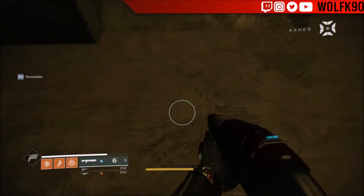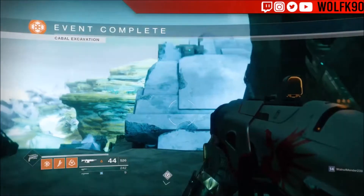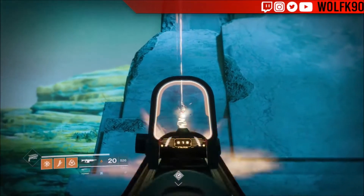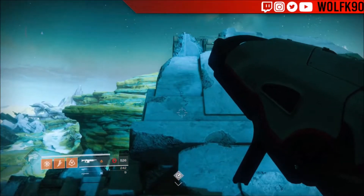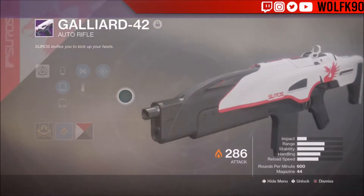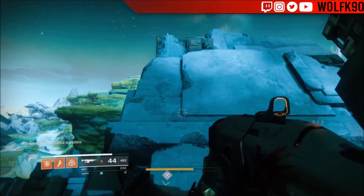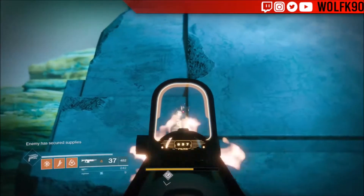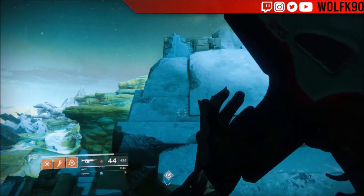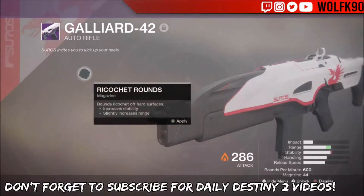Let me show you the recoil pattern. Shooting at this structure, you can see the recoil with Ricochet Rounds — it's just a little vertical and slightly off to the left. With the stability perk it actually seems to make it worse; it peaks hard to the left. I prefer running it without that perk and using Ricochet Rounds instead.